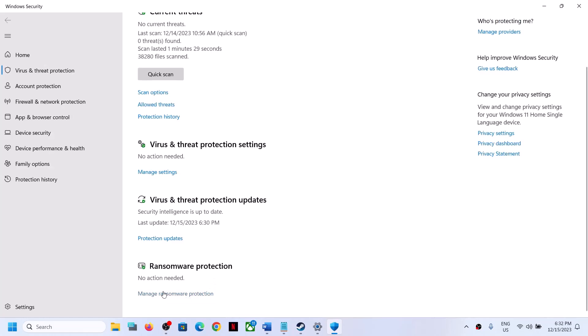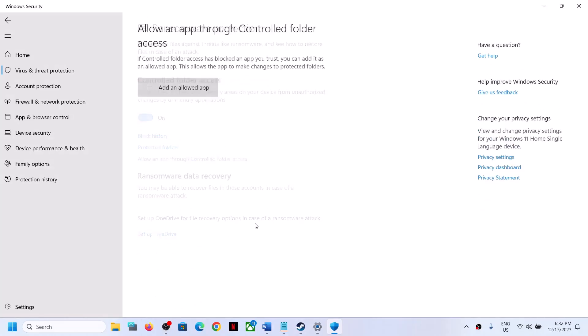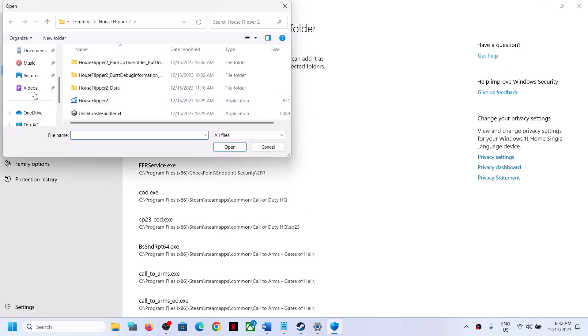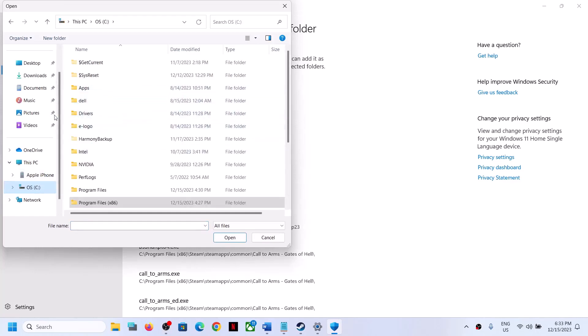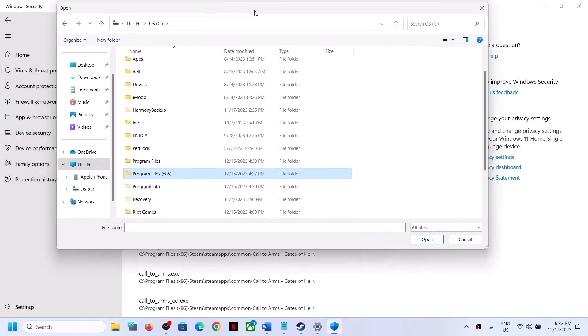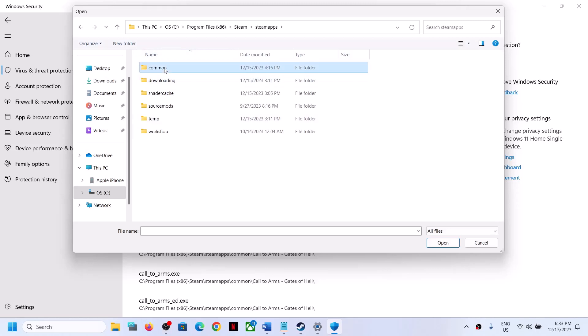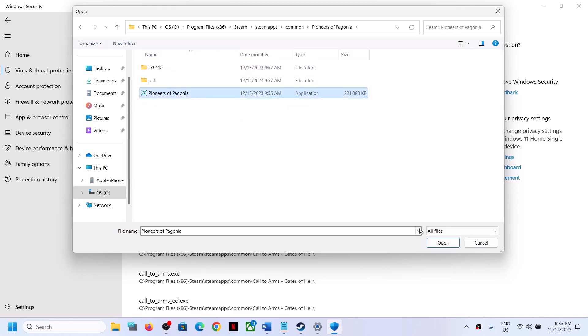Scroll down to find Manage Ransomware Protection and click on it. Click on Allow an App Through Controlled Folder Access, click Yes to allow, then click Add an Allowed App and click Browse All Apps. Go to the game installation folder — if the game is installed in the C drive, open C drive, then open Program Files (x86), open the Steam folder, open the SteamApps folder, open the Common folder, find and open the game folder, select the game exe file, and click Open.